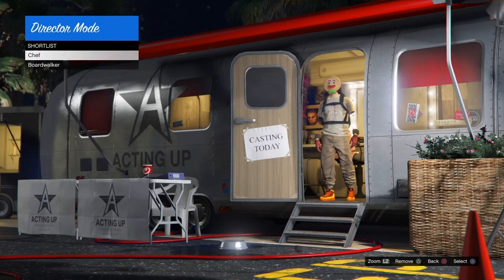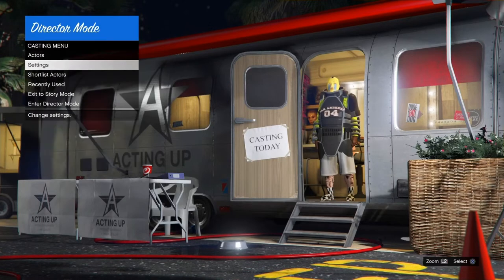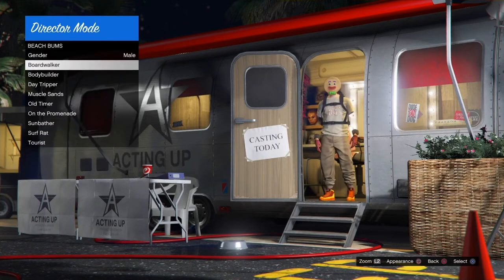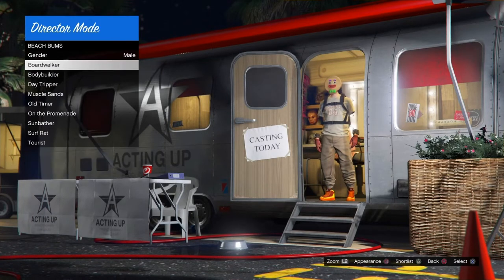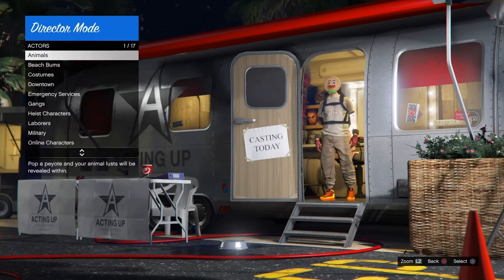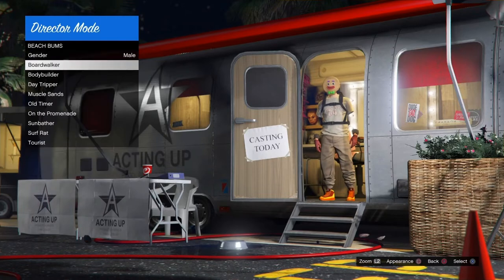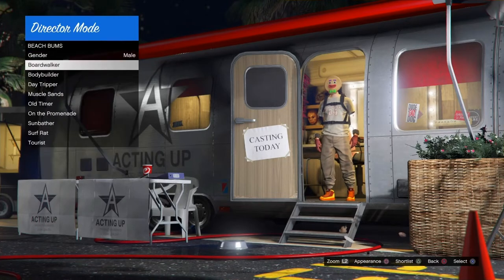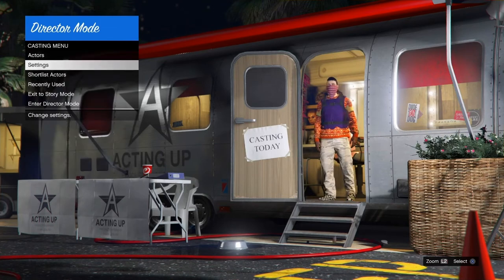I'm going to go to recently shortlisted again. As you can see, I've been using the same method from the beginning: just spamming through the outfit, through Boardwalker. It takes 7 minutes if you go really fast; you can go slow as well, it just takes longer to freeze. It doesn't matter what speed — it's going to freeze regardless. If you go super fast like I am, it'll freeze in 7 minutes. I use a timer on my phone every time I do Director Mode so I know when things are going to freeze. I'll be back when it freezes.